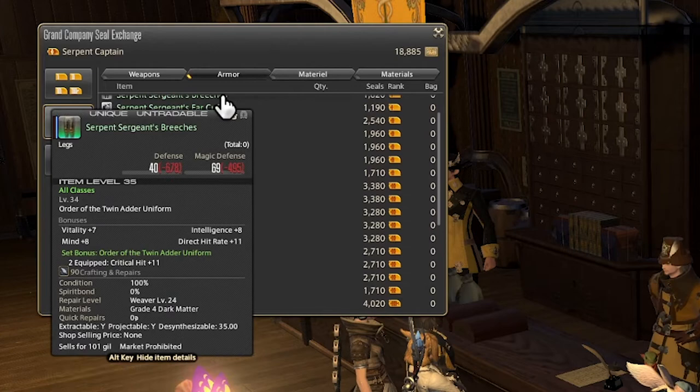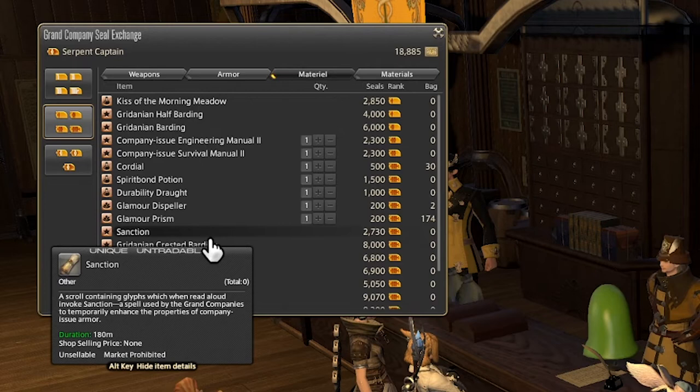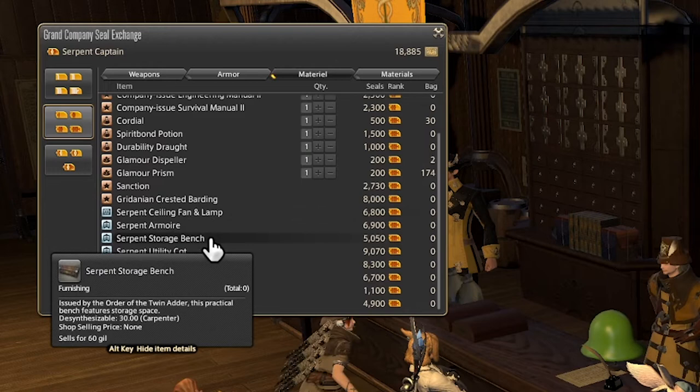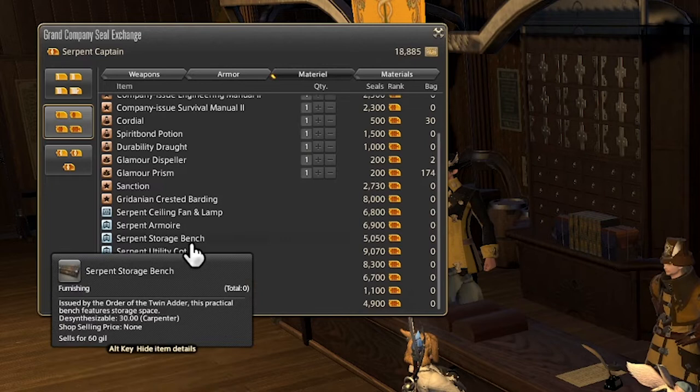Next we have the Gridonian crested barding — another barding for your Chocobo representing whichever grand company you're assigned to. If you like yellow, Twin Adler; if you like black, Immortal Flames; if you like red, Maelstrom. And then we have some furniture items with the Serpent Ceiling Fans, Serpent Armors, Serpent Storage Bans, the Utility Cot, the Desk, the Strongbox, the Map, and the Banner. These items are going to change depending on which grand company you have. That about does it for what's accessible with the petty officer and soldier ranks.